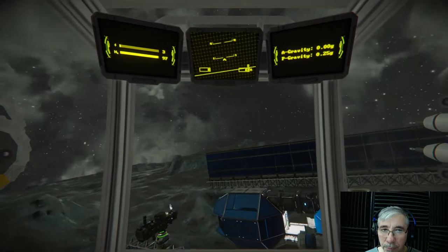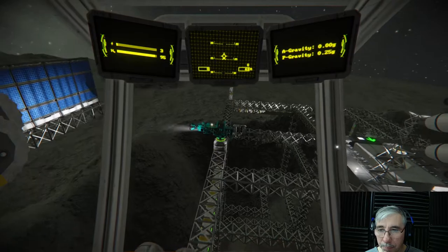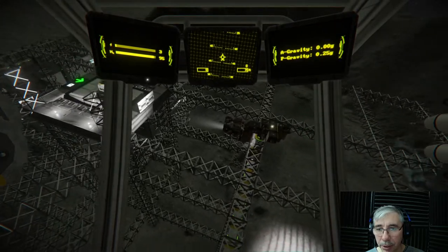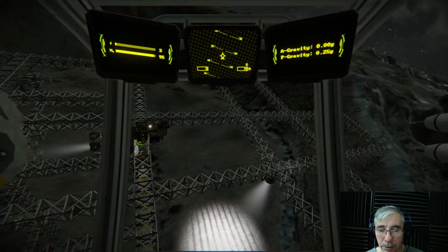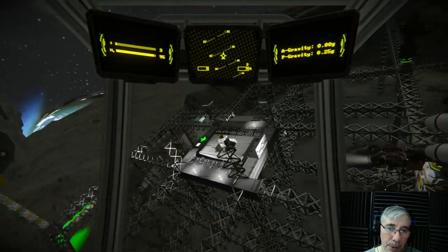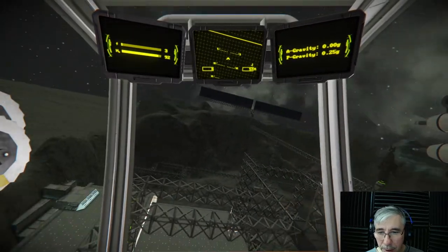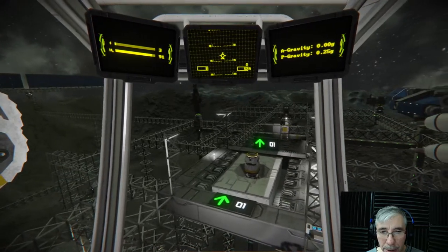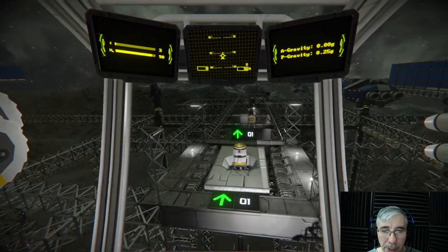I'll go around the base so you can see it from another perspective. The base is a work in progress — there would be several hangars; there's another hangar door here and this one. Now I'm approaching the landing pad.